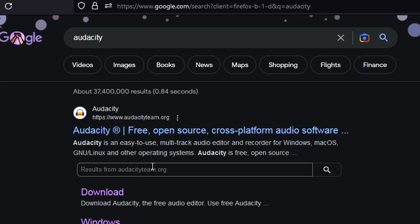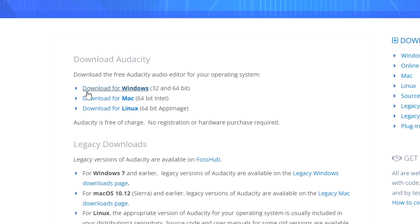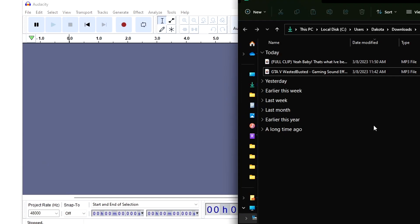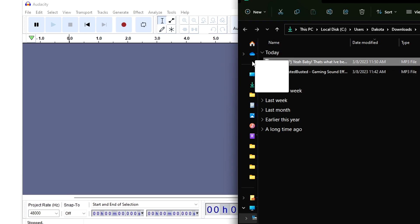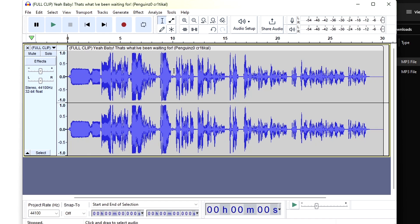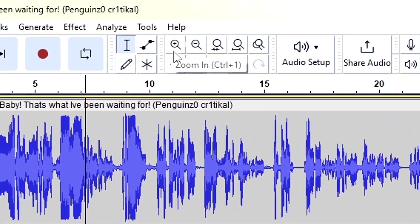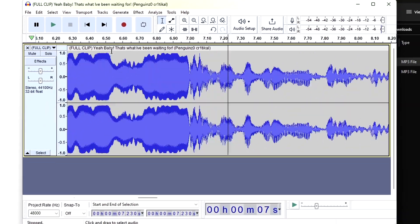You can just Google Audacity and you'll see the download link. Click download, then click download for Windows, and download Audacity. Once you have Audacity downloaded, open it — and this is what it looks like. Then pull open your downloads folder where you just downloaded your longer clip and drag it into Audacity. From here, you can see the entirety of the clip — mine is 30 seconds. Then you just want to find the part that you want.